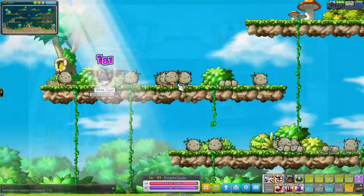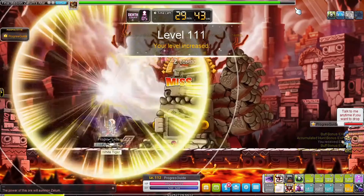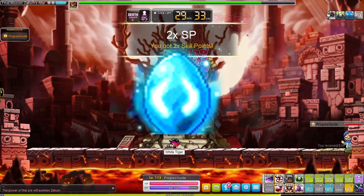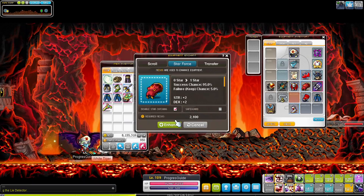We reached level 100 fast and completed the job advancement, then fought Zakum — which I forgot to film, whoops. Zakum drops the first items you really want: the Aquatic Letter Eye Accessory and the Condensed Power Crystal. If you can't find them from Zakum, you can buy them from the auction house on the regular server. Bosses like Zakum also drop boss crystals that can be sold in the free market for a ton of mesos, so do those boss runs daily.